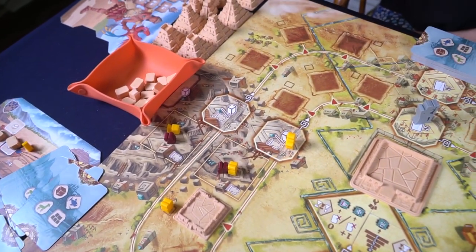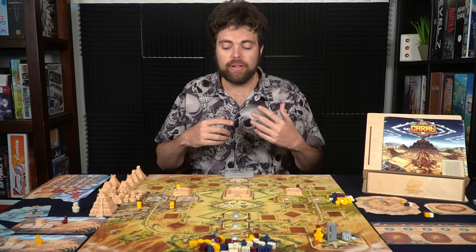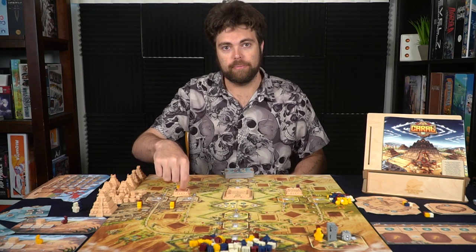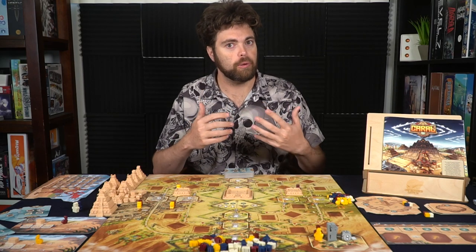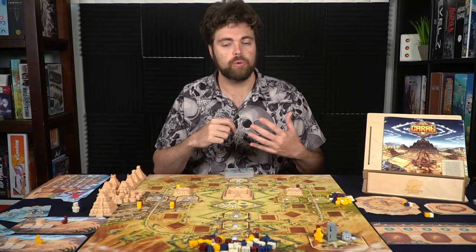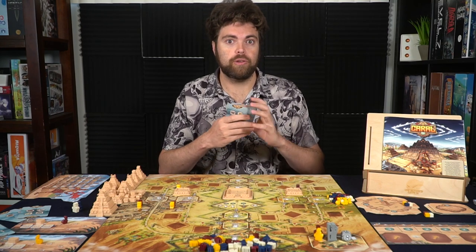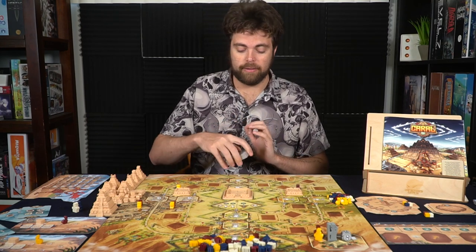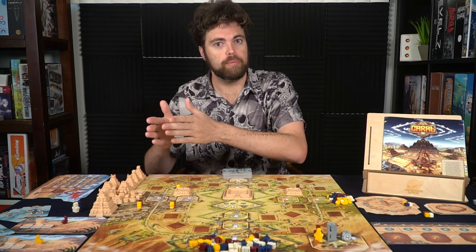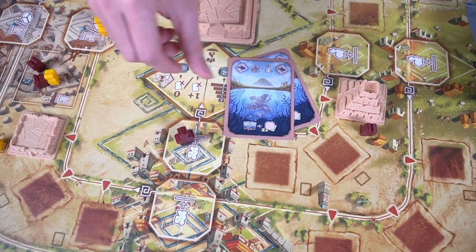Players move around the board attempting to build specific locations. An action space that opens up eventually is pyramid spaces that have been started — you can only land on your own space to build there, but you'll have to pass opponent spaces, spending bricks to do so. Bricks are a valuable resource as you attempt to build more on a specific space. You may only build one time each time you reach a pyramid space. Resource cards can be spent for an additional movement step, and you may only use that type once per turn, but you can use all types in one turn.